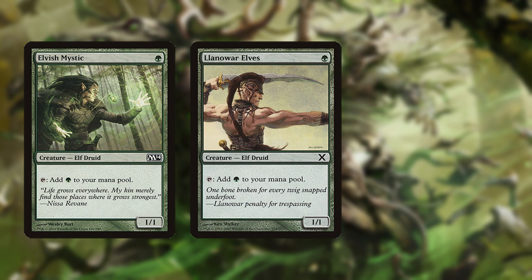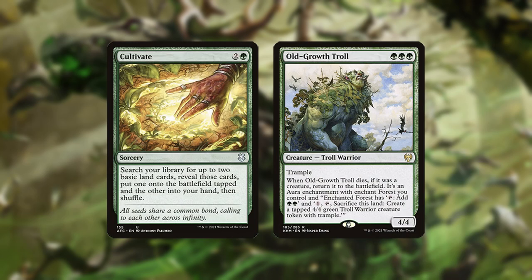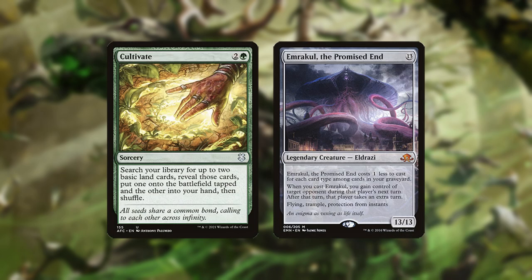Alternative builds focus on being a pure ramp deck, cutting cards like the 1 mana elves and Old Growth Troll for Cultivate-style effects and big bombs like the Eldrazi Titans.